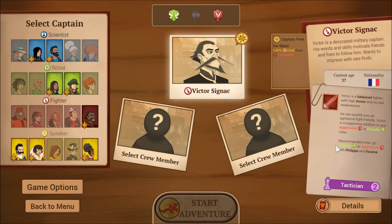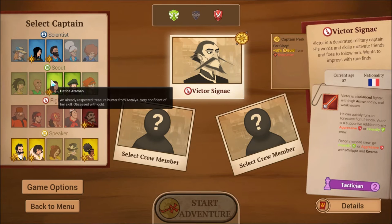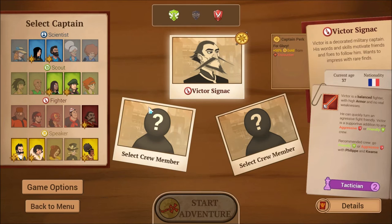That extra gold helps us buy better equipment so we'll be very well equipped by end game. Victor is a balanced fighter with high armor and no real weaknesses. He's great for aggressive and friendly crews. His ability is Tactician, and I find it's really good to have crew members who are specialized — so I won't pick another crew member with Tactician to avoid overlap.